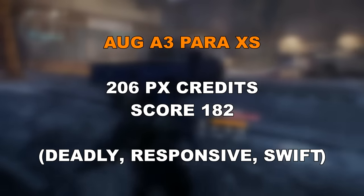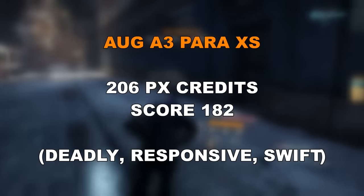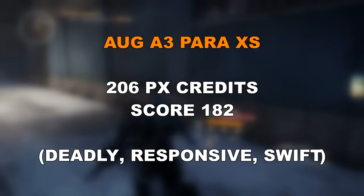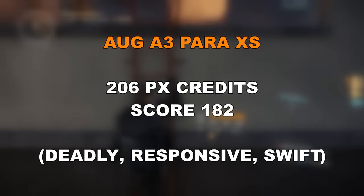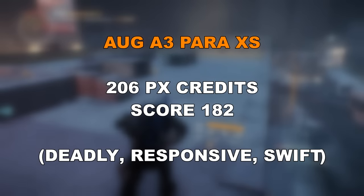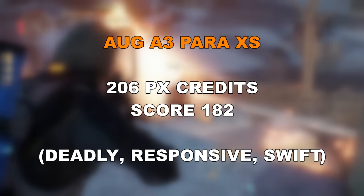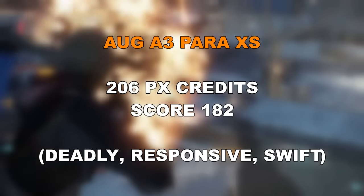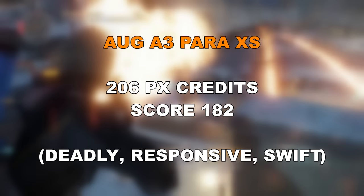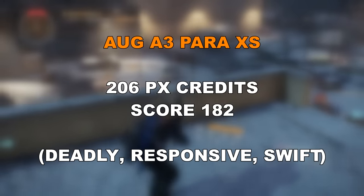However, there is an AUG A3 Power XS for sale in the Base of Operations costing 206 Phoenix Credits. It only has a gear score of 182, with talents Deadly and Responsive — it isn't the worst SMG. The third talent is Swift, which isn't great but is usable. If you still haven't got a decent SMG and you're running something like the Vector, this could be worth picking up.